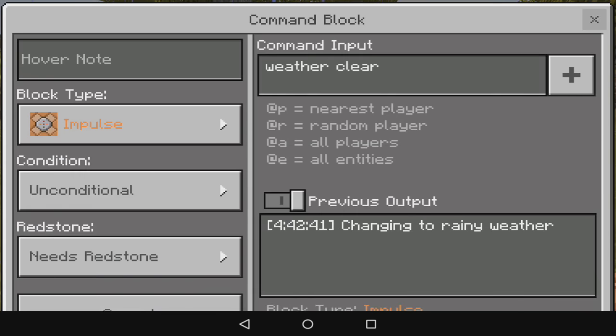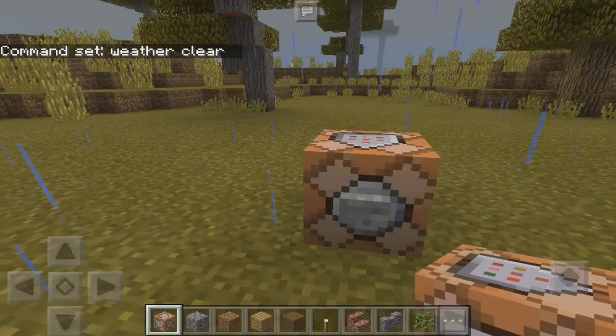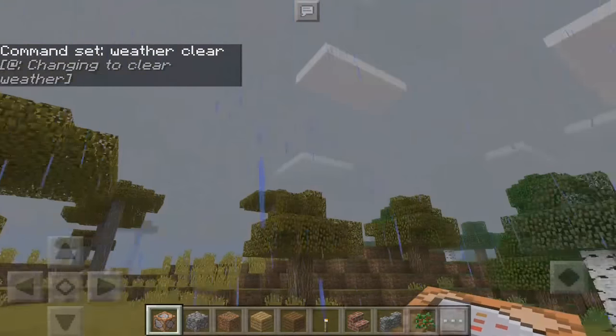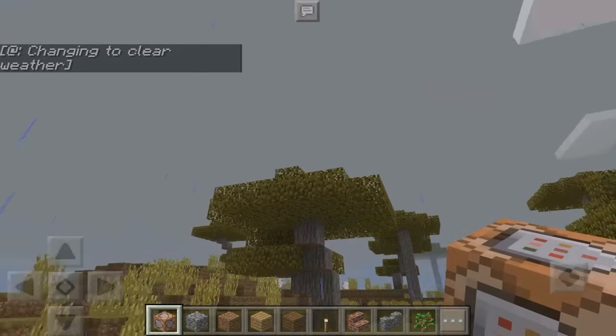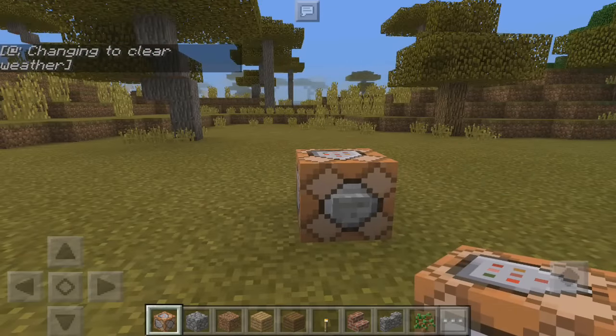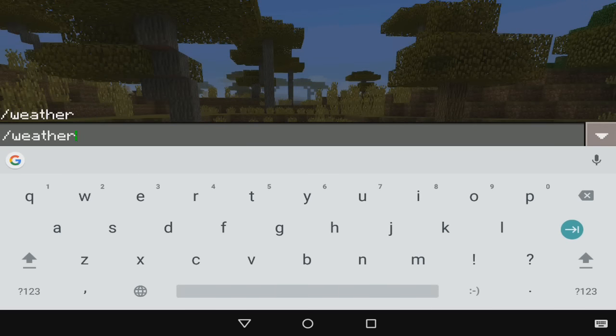We can clear that up: type the clear weather command, tap the button — no need to crouch this time — and it's going to clear in a few seconds. There we go. It's pretty much exactly the same as just typing the command directly.